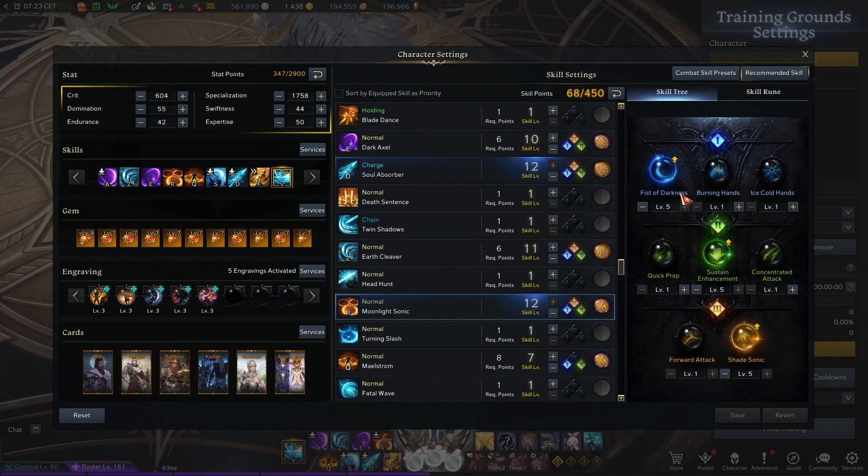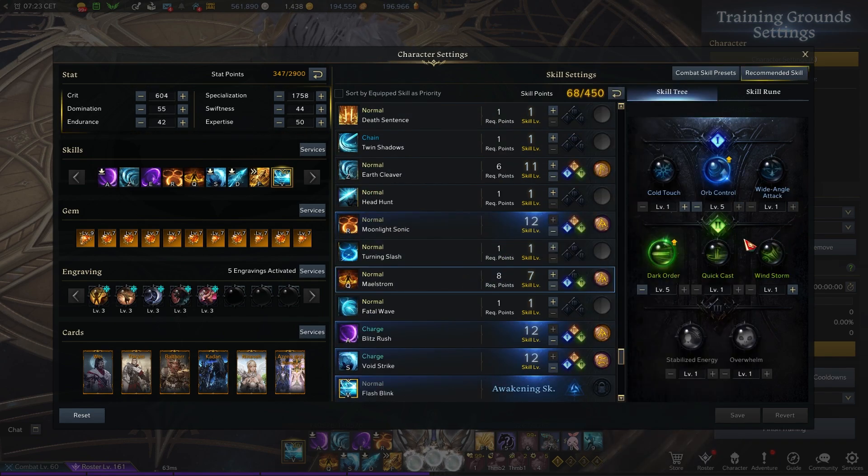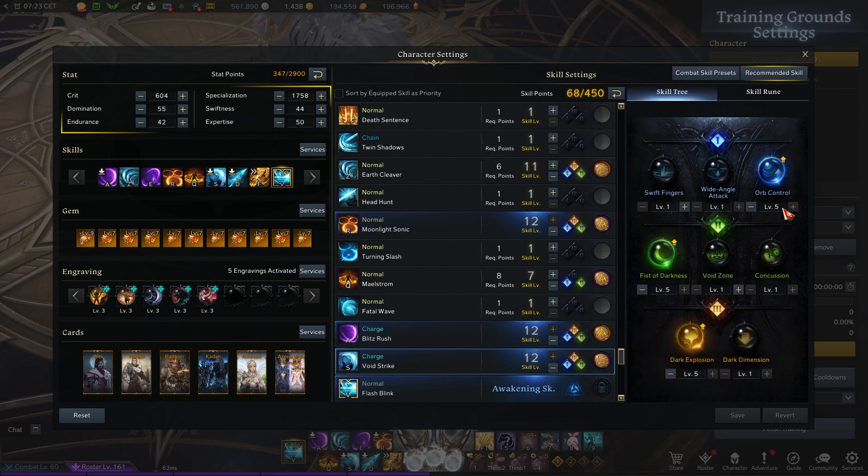For moonlight sonic, go fist of darkness, sustain enhancement, shade sonic — pretty standard. Maelstrom: orb control, dark order, blitzrush, vital point hit, charge enhancement, and shadow rush. Void strike: orb control, fist of darkness, and dark explosion.